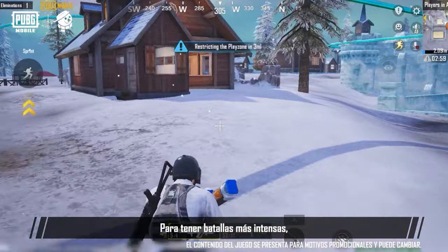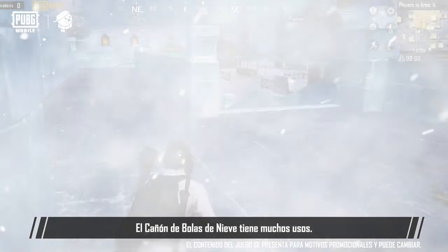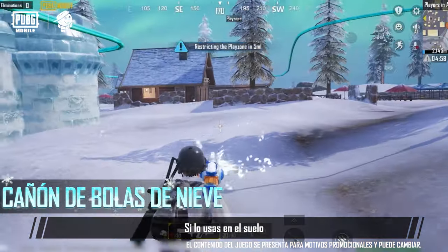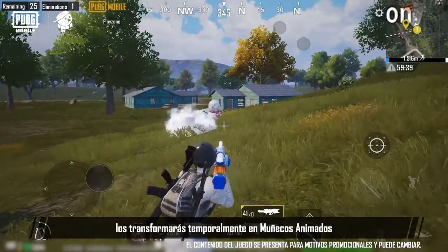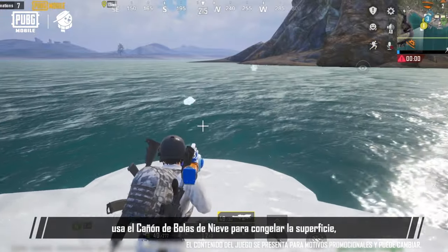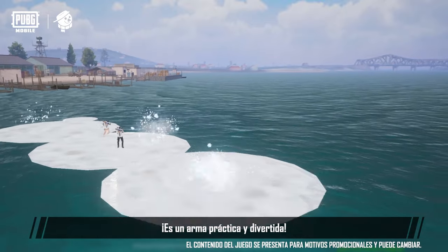For intense battles, we've also prepared festive and practical battle equipment for you: the Snowball Blaster and Snowboard. The Snowball Blaster can be used in many ways and has loads of functionality. When you aim it at the ground or a building, it can create a snowpile cover for you. When used on enemies, you can temporarily transform them into lively snowpiles to restrict their movement. When facing bodies of water, you can use the Snowball Blaster to freeze the surface so that you can walk on it. It's definitely a practical yet entertaining weapon.